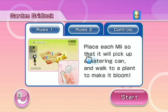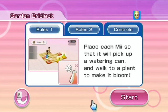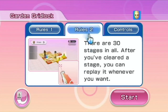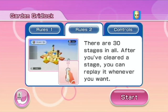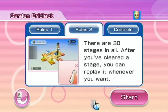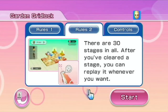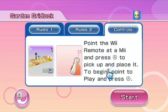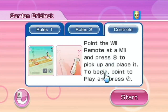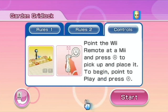Okay, place each Mii so that it will pick up a watering can and walk to a plant to make it bloom. There are 30 stages in all. After you've cleared a stage, you can replay it whenever you want. So we've got to point at a Mii and press A to pick it up and place it. To begin, point at 'play' and press A.